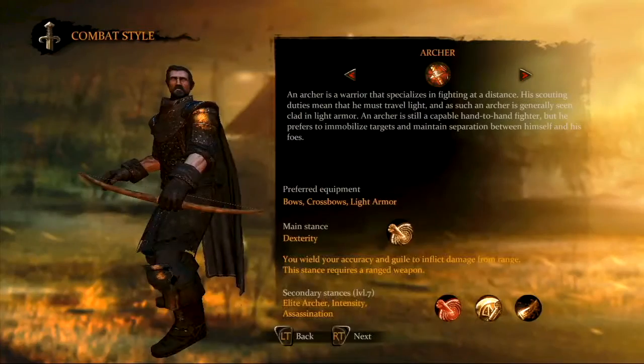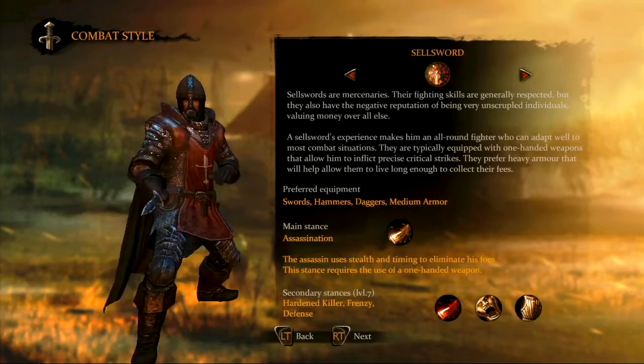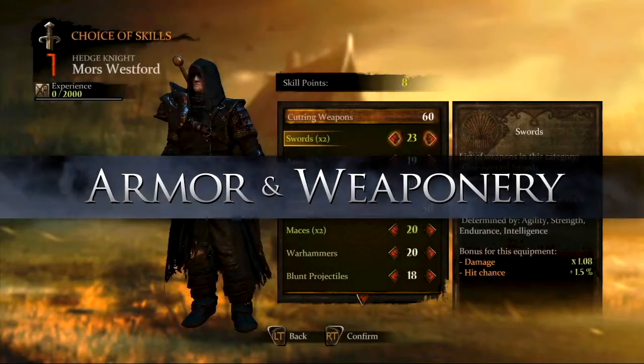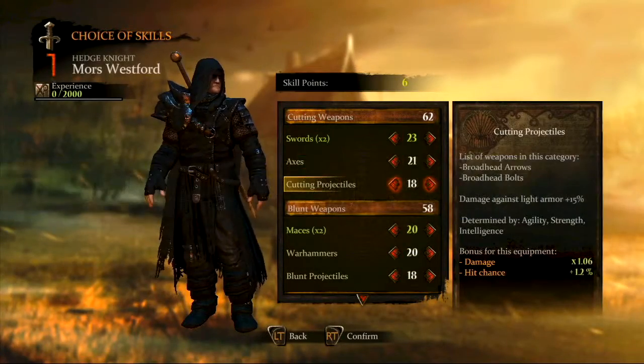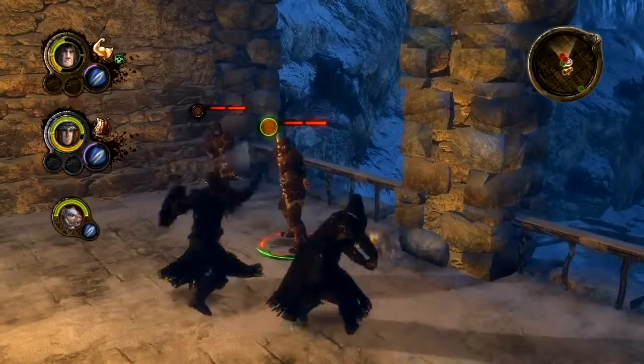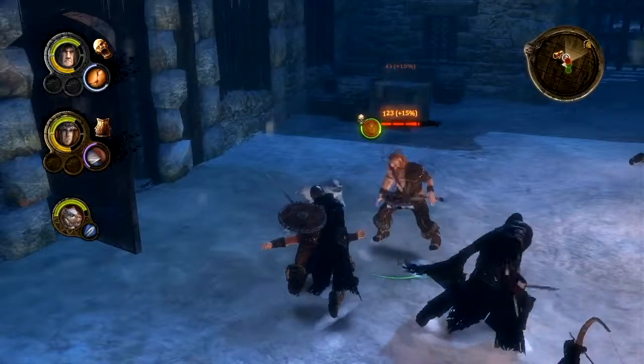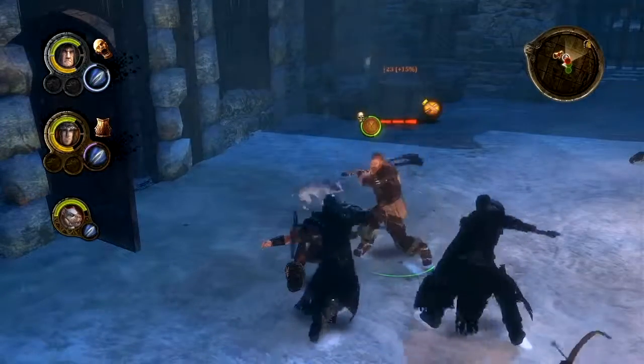Alistair, a red priest, can fight as an archer, a sellsword, or as a water dancer. These different classes will determine the weapons and armor that Moors and Alistair can use. A hedge knight may use cumbersome two-handed weapons in sweeping attacks, while a landed knight will fight best with the sword and shield combination.